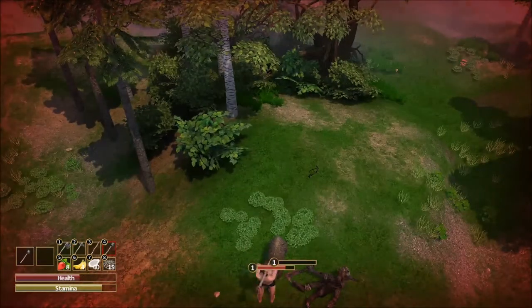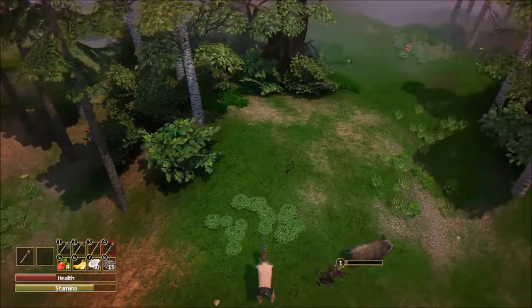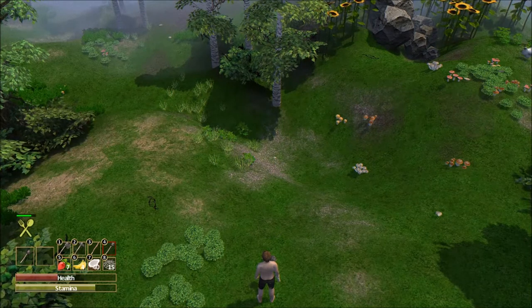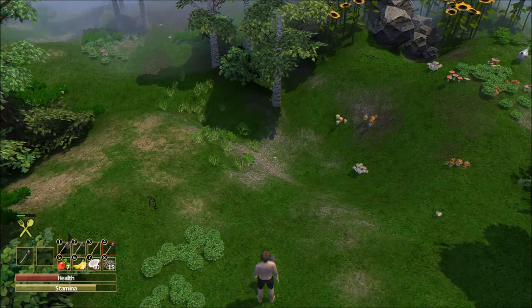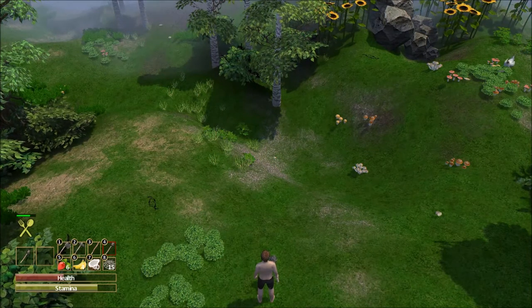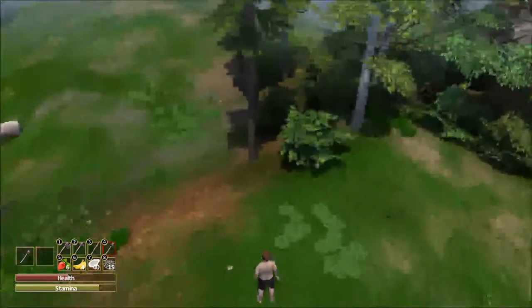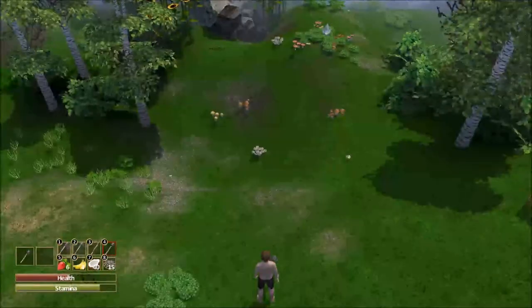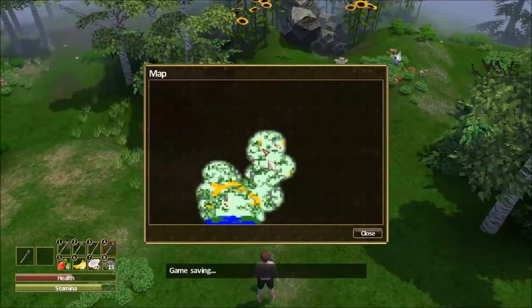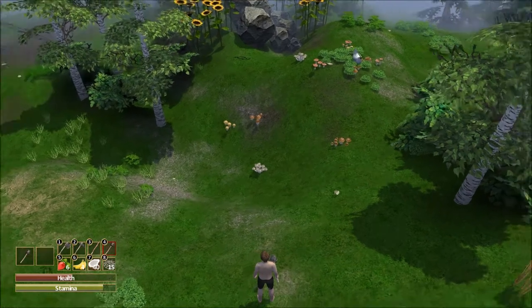Now we got rid of one of the enemies — let's hope we get enough health and stamina. He ran away, of course. We're going to eat up on some of these strawberries — plus seven health. Something is running around us, so that's not good generally. You can see it's not the easiest thing to try to trap something, and we haven't even tried to actually trap anything yet.